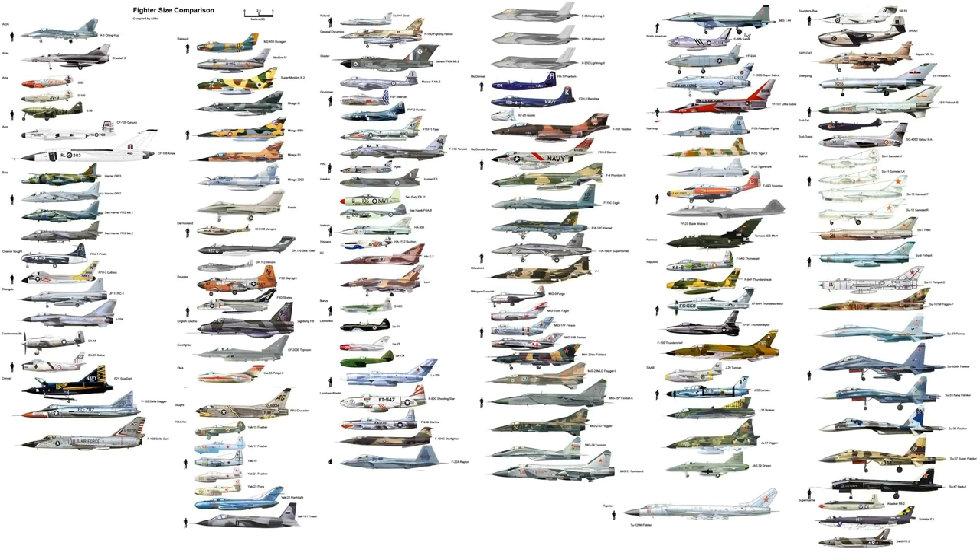The MiG 1.44 reached Mach 2.24. It had two Lyulka AL-41F turbofans producing 39,680 pounds of thrust each — that's enormous, bigger than pretty much anything. It's a massive jet. Its empty weight was 40,000 pounds. It was eventually designated the MiG-35, but that name was then applied to an advanced version of the MiG-29 instead.